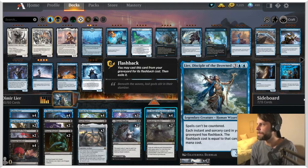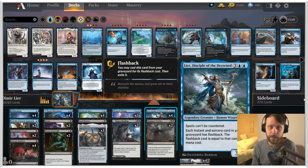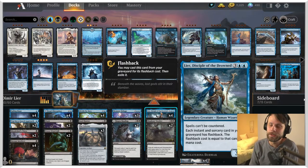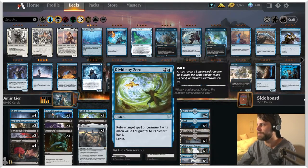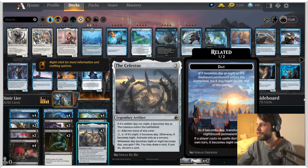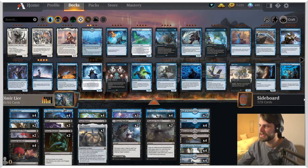The reason we want to hit mana values three or less is that Lier is a very key card to how this deck operates. If you don't know what Lier, Disciple of the Drowned is — it's a three-four for five that says spells can't be countered, and each instant and sorcery card in your graveyard has flashback, with that flashback cost equal to its mana cost. So the idea is that we get tons of replayability out of everything in our graveyard, which is essentially most of our deck.